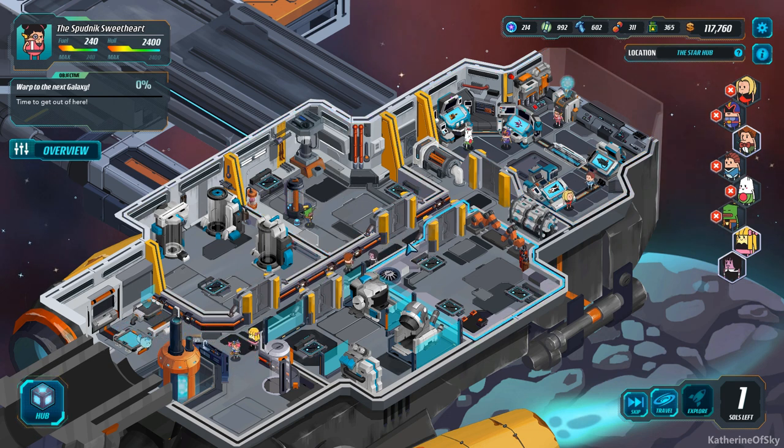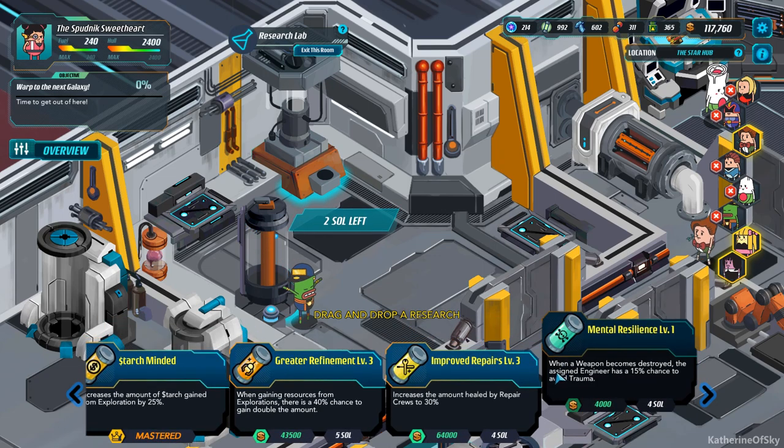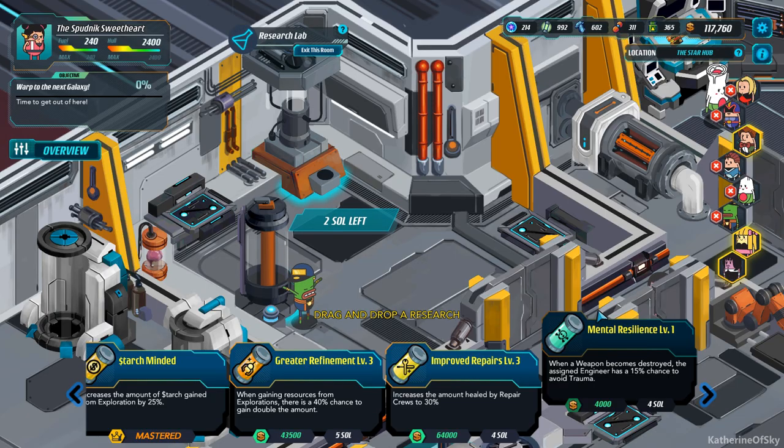I've been researching things, training the crew, doing all kinds of stuff. Research has finished — let's see. We also unlocked a new type of research that I have seen: Improved Repairs. It increases the amount healed by repair crews to 30%, which is very, very tasty indeed. Next costs 64,000 starch. We have 117,000 right now and we haven't even sold any of the excess materials. I'm keeping some of them on hand because we've been crafting a lot. But it's pretty darn cool.